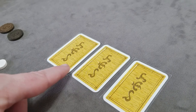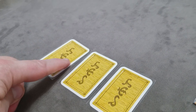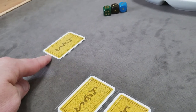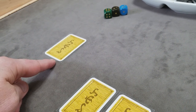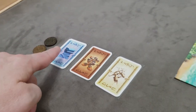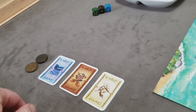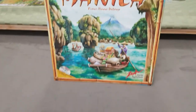If a player is ever out of money, they can take a loan by setting one of their shares aside — they immediately get 12 pesos from the bank, but it costs 15 to repay the loan. They can repay at any time, or the 15 will get repaid at the end of the game. A player's final score is the pesos they have on hand along with the current value of each of their held shares based on the current market price. Most money after that tabulation wins the game. And that should be everything you need to set up and play Manila.